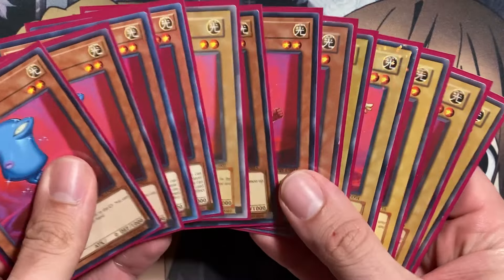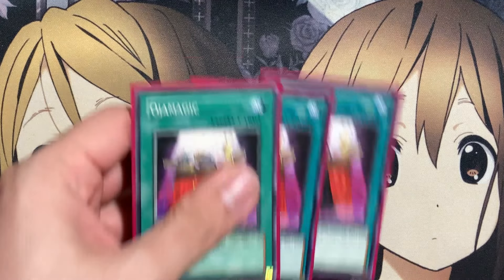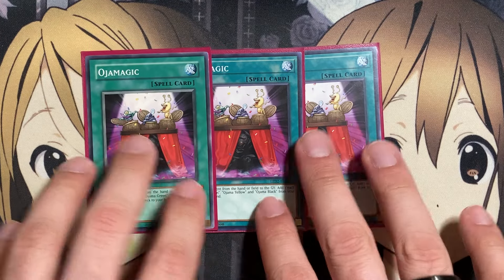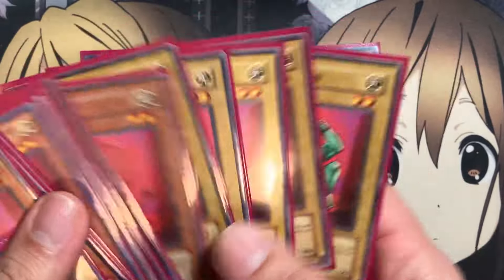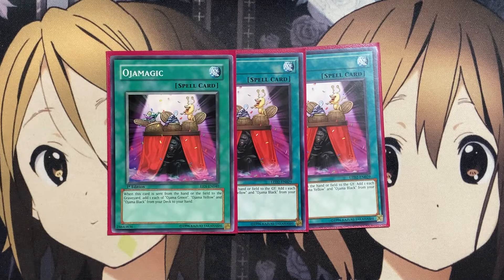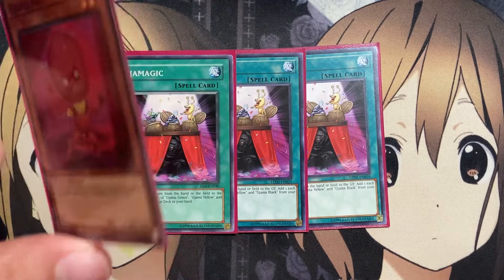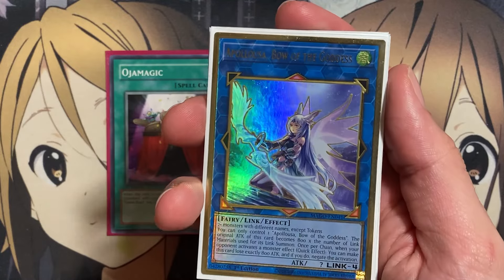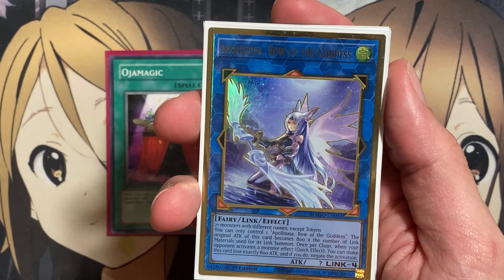For the spells, three copies of Oja Magic — when it's sent from the hand or field to the graveyard, add one each of Ojama Green, Yellow, and Black from your deck to your hand, so you have to add all three. Running fewer copies means a better chance to keep them in the deck for the search off Oja Magic. When you have all three in hand, you can summon Ojama Red and then summon all three brothers onto the field to use for a link play or to meet requirements for a really big Apollousa.